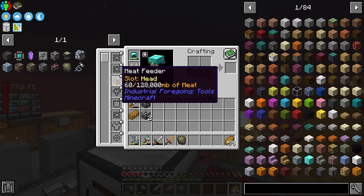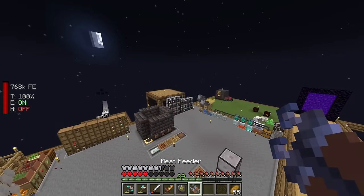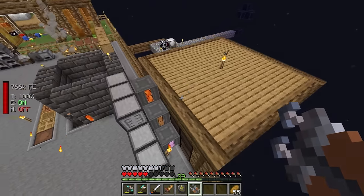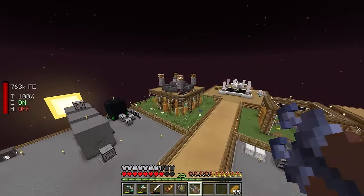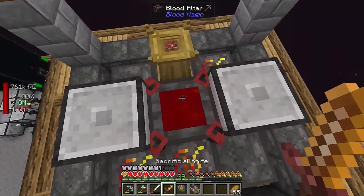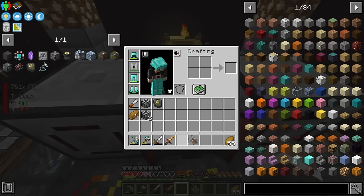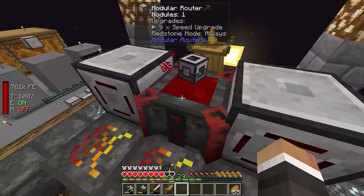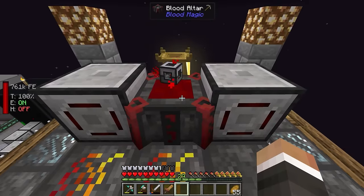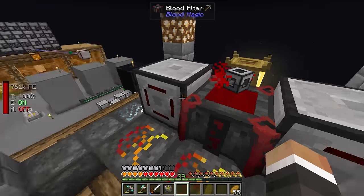We're almost there with 18,000 life points. As usual this does tear through the meat inside the meat feeder. One more use of the dagger takes us up to 20,000, and then throwing the machine frame in is going to transform it into the steel casing. Our speed runes make that hopefully a little faster.